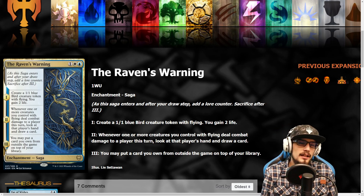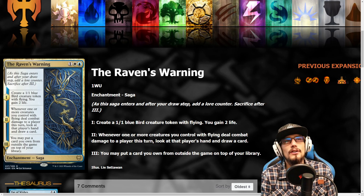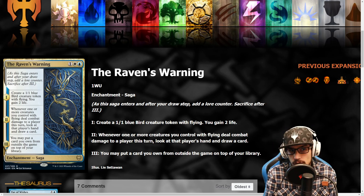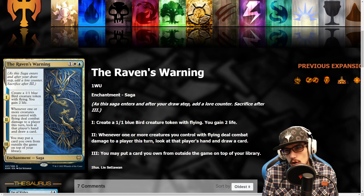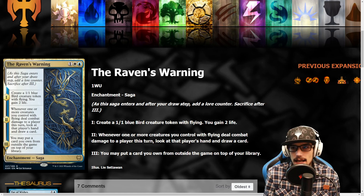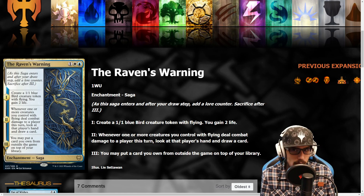However, eventually that will die — it'll fade from existence. And we are also eventually going to lose Fae of Wishes. This is our current sideboard tutor, which is really nice, and the Raven's Warning will definitely help us there. I really like this card.